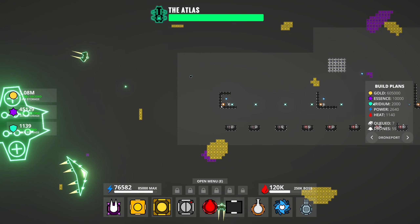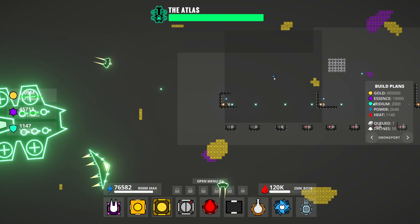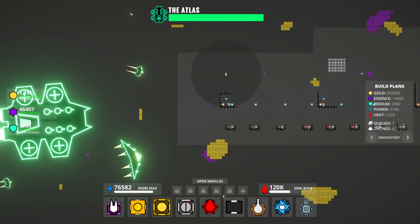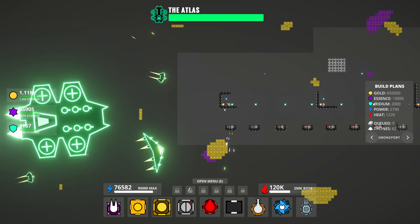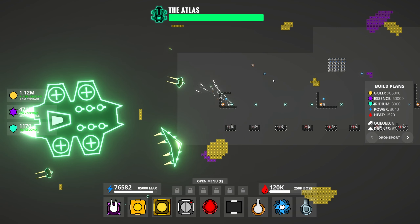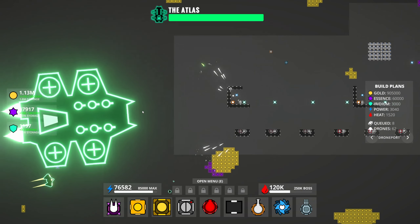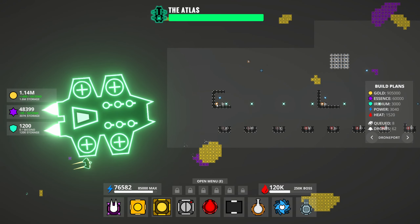Oh my god, that thing is way bigger than I thought it was going to be! I might stick another gremlin up higher because we're going to have to break this one. It's not exactly what we wanted, but let's see — hopefully our towers can kill it. What I do have to do is make sure I destroy certain things before it does.